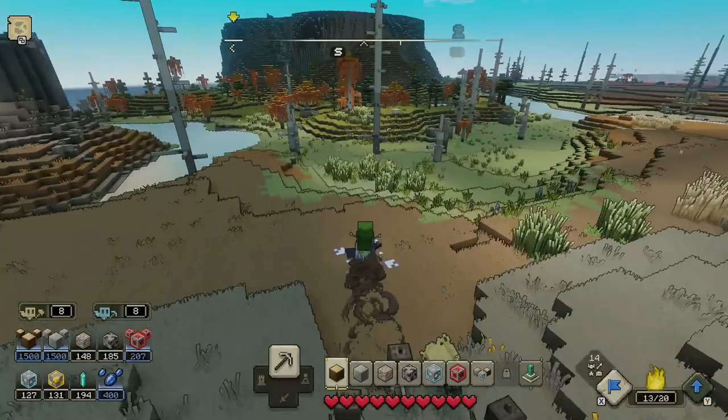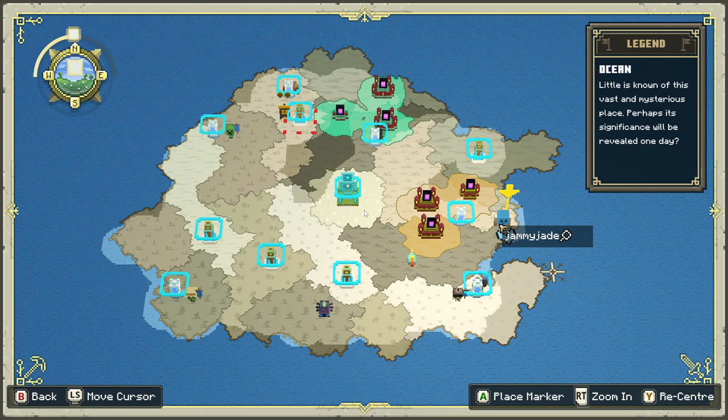In the dry savannah, you will hopefully find the tiger, which is the quickest out of all of the mounts. You may have two or three different dry savannah biomes, and like I said, you need to find that first question mark revealing their location, and then you'll start to see them spawn all over the different dry savannahs.